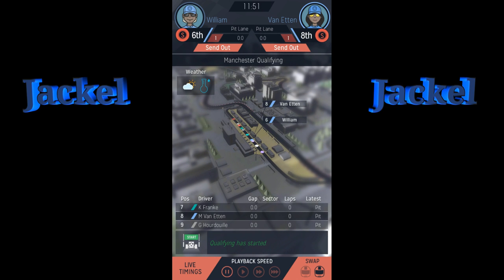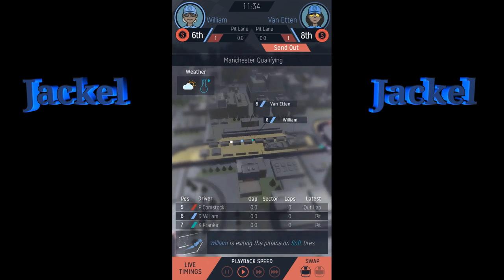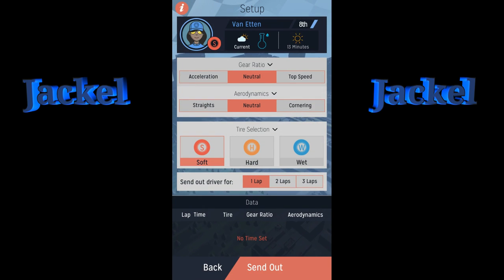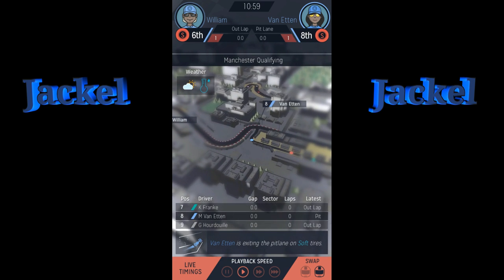For qualifying, I like to send out the slower driver first on the suggested setup — acceleration and straights. It's qualifying so I'm going to send them out on fast tires, at least three laps. That's my slower driver Williams. Then I'll send out my other driver on top speed and straights, also three laps, and see who sets the fastest lap.